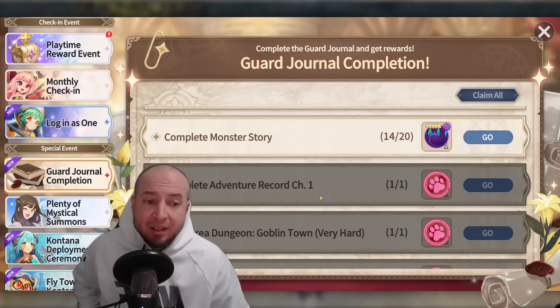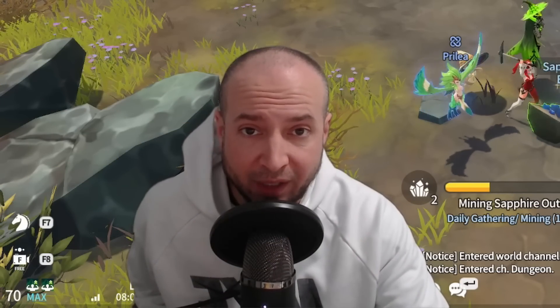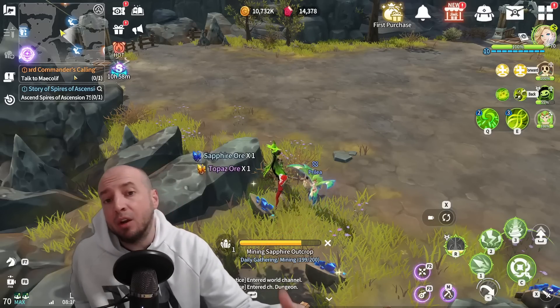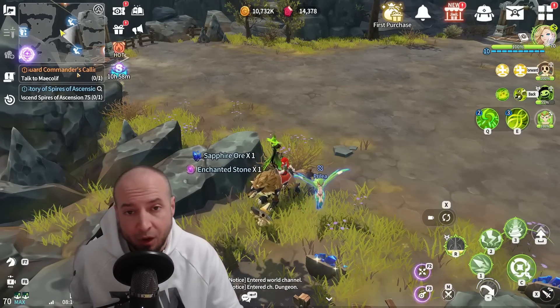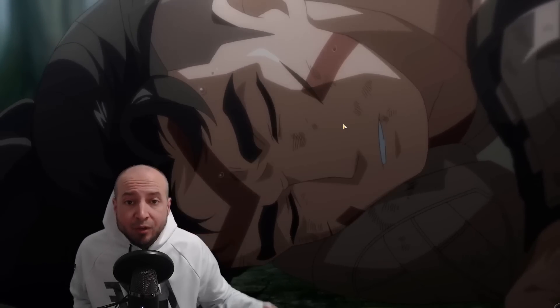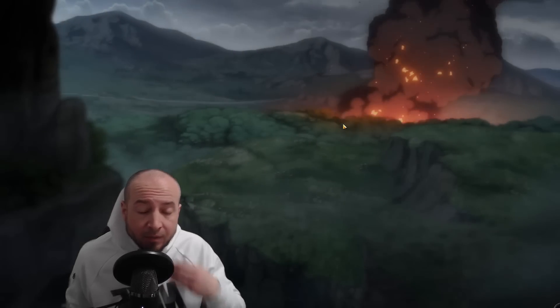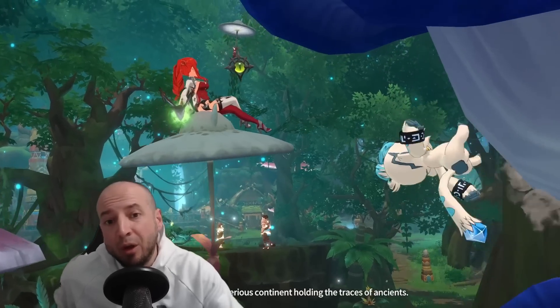There is a new guard journal event — a one-time thing with no time limit. Now breaking it down server-specifically for North America: Cantana is here. If you've done all your prerequisites, you'll have a new quest called Guard Commander's Call, which takes you through a series of quests. Make sure to do this early so you can access the new repeat requests. There's also a new field boss, Tyra, in the new continent.